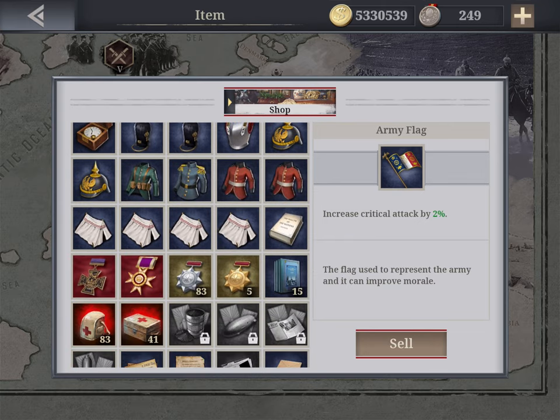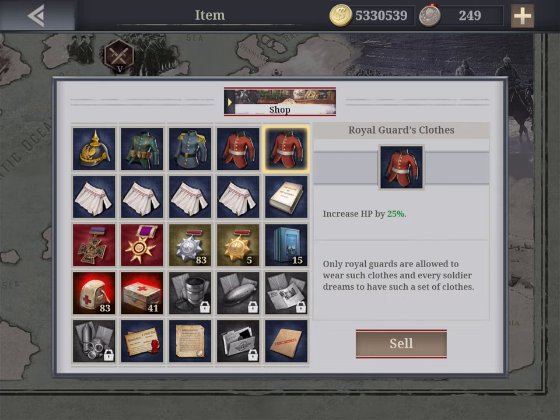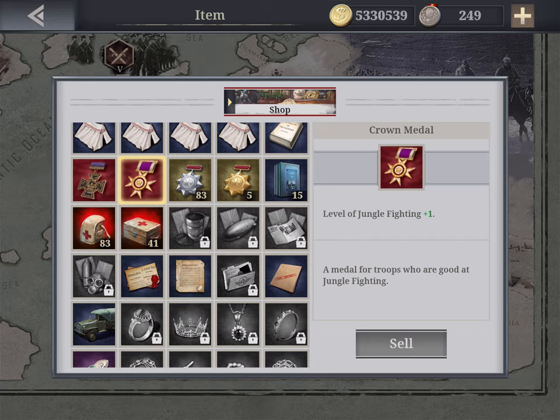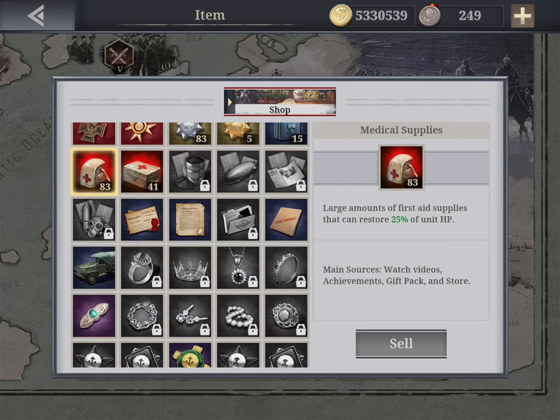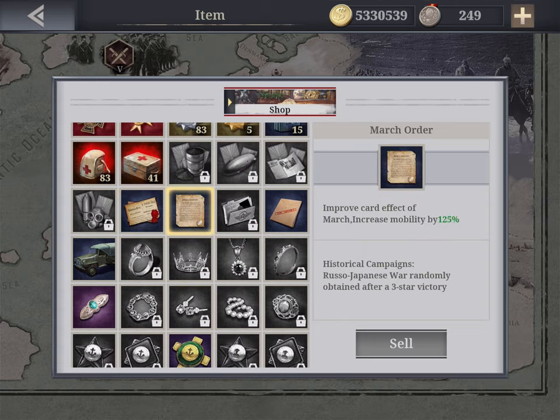Having finished the game, I've accumulated a lot of items — many I don't even need and could sell, but I have five million coins already. I have some interesting items including a Navy Commander and jungle fighting medals. I also have a huge stockpile of medical kits because I save the game regularly and accumulate daily kits from coins and ads. I also unlocked a few special award items from winning historical campaigns with three stars.